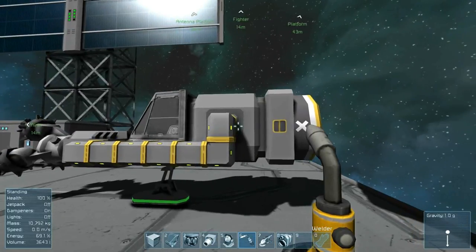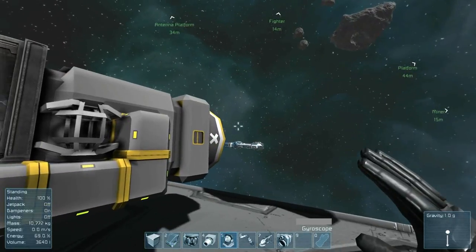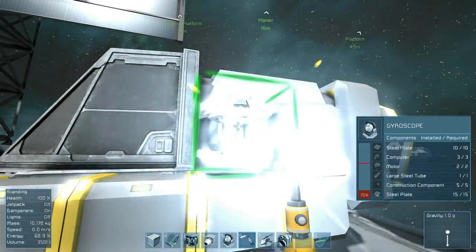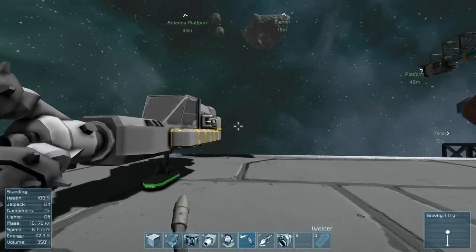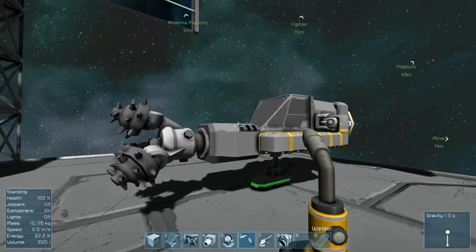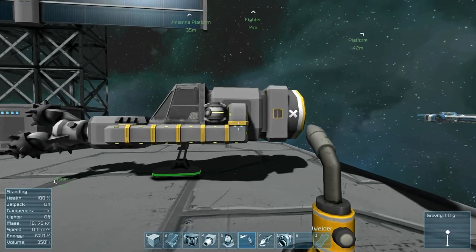We just need to add the thrusters and gyroscopes. The gyroscope is very important because without it you can't hold steady or turn. Any ship you build is going to need at least one gyroscope. The heavier the ship, the more gyroscopes you're probably going to want, because one gyroscope is only really effective in very light-mass ships.